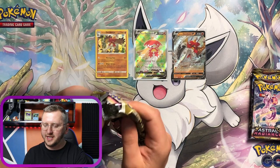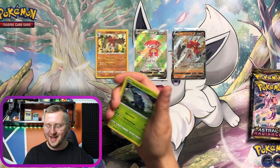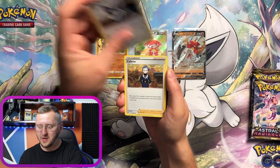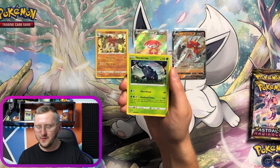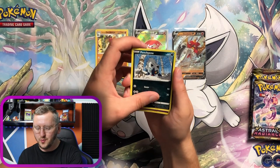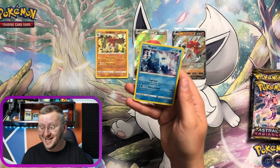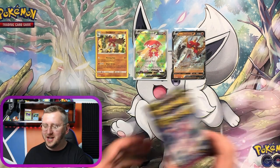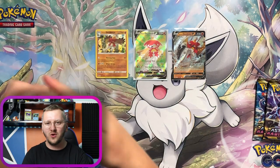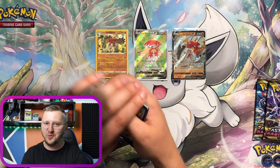Gorgeous — here we go, that's the Sudowoodo pack, guys! Let's go — one, two, three, four. Alright, we have a Joltik, Purugly, Clefairy, Energy, Heracross, Magnemite, Hisuian Basculin, Hisuian Qwilfish, Puchina. Gorgeous Killia as our Reverse Holo and a Regice — this is also a Regi opening, guys! Three packs left and I am really hoping for one more pull — that's all I want. I am very happy with what we have, that Decidueye opening is just gorgeous.